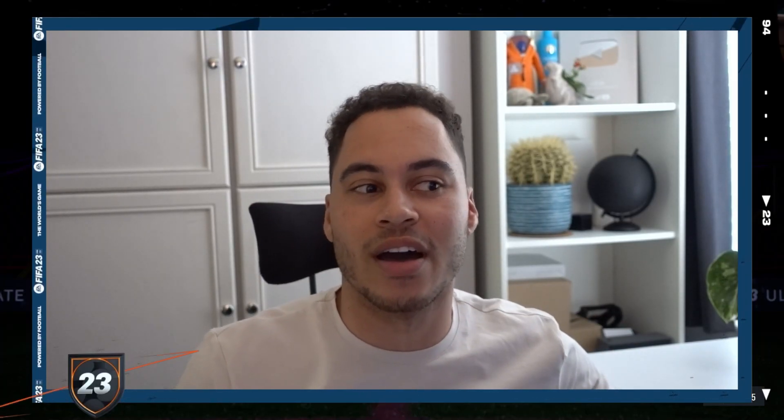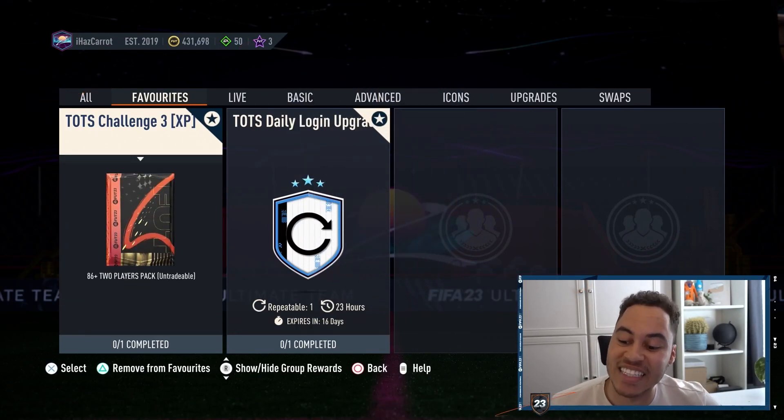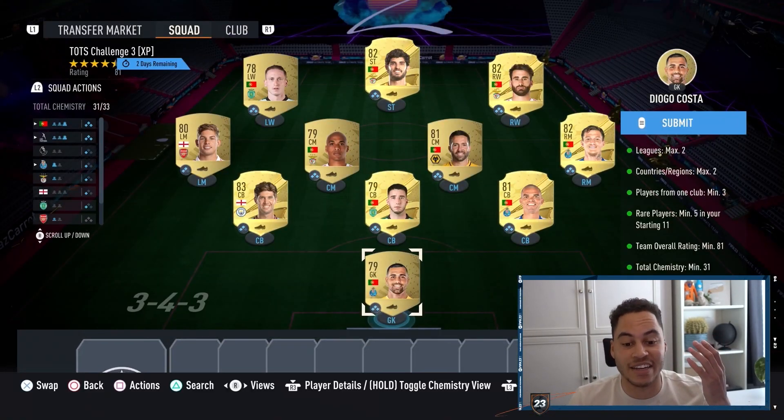Welcome back to the channel. Today we are here with Team of the Season challenge number three. From this challenge we got ourselves an 86-plus two-players pack, a very nice pack. The squad will cost you around 10,000 coins.